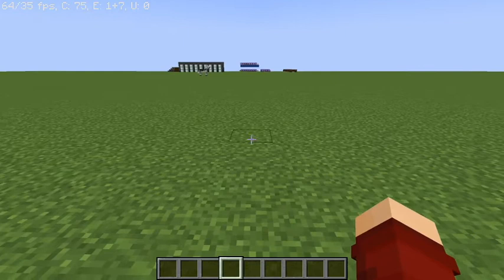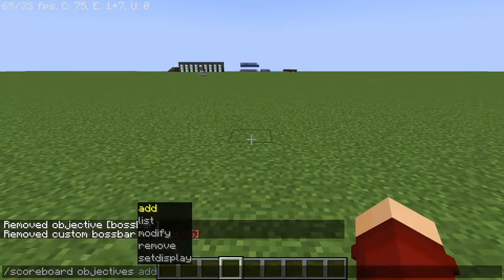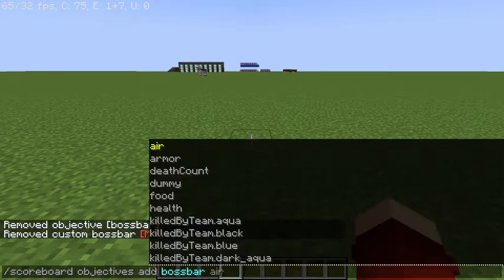The first thing you want to do is slash scoreboard objectives add boss bar, and it's going to be a health scoreboard.